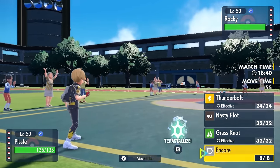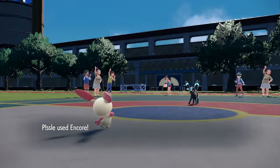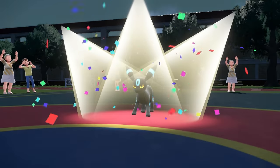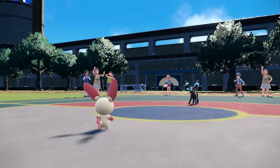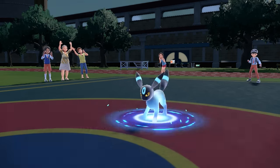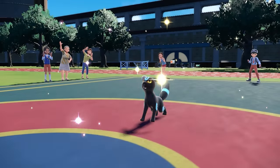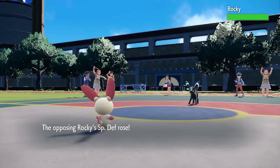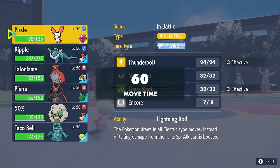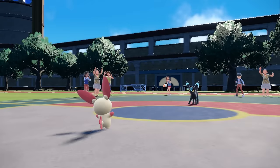Plusle is the secondary weird sweeper on the team, and my dude comes with a nice little tool in the form of Encore. I can outspeed, go for the Encore, and say: I like that Calm Mind so much, buddy — go ahead and show me how you do that again. So they're now sitting at plus three special defense and special attack, and while the Umbreon is starting to set up all crazy, they're stuck in that, which gives me a little bit of breathing room to assess the situation and figure out an answer.